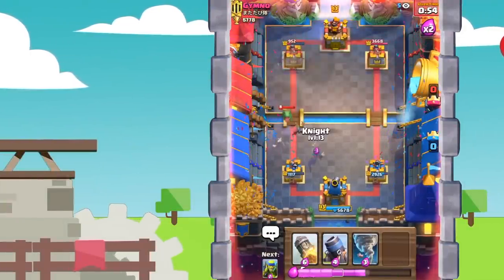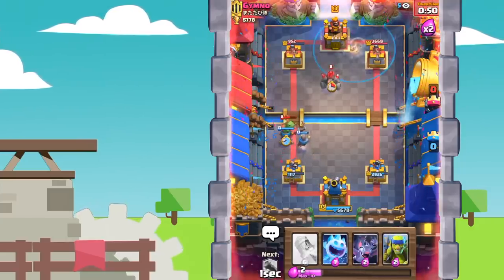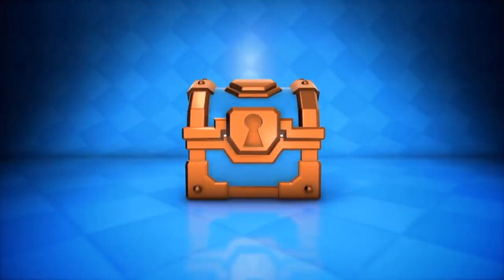Let's go in with a knight followed by a mortar. Let's go once again with a predictive tornado — oh no, unfortunately I played that tornado just one tile too far back. That's really unfortunate.